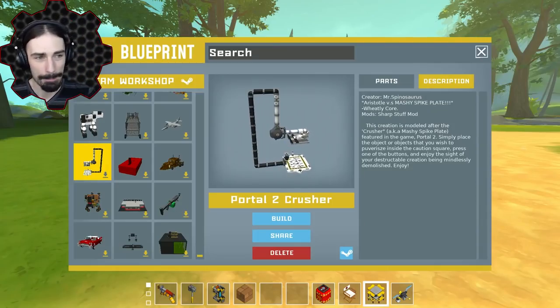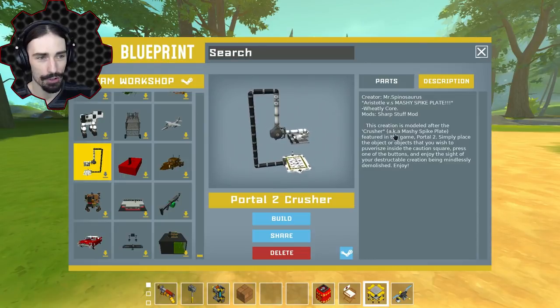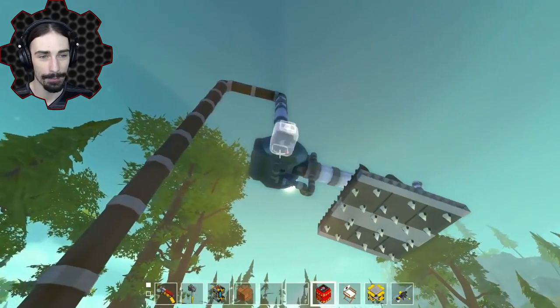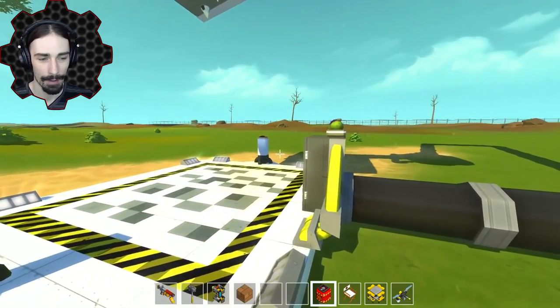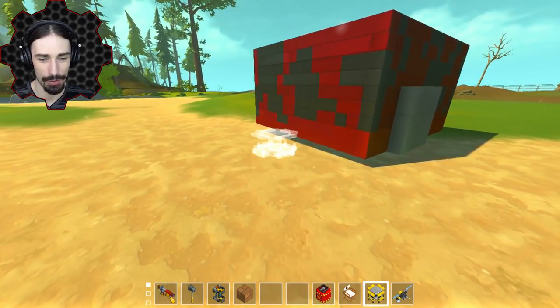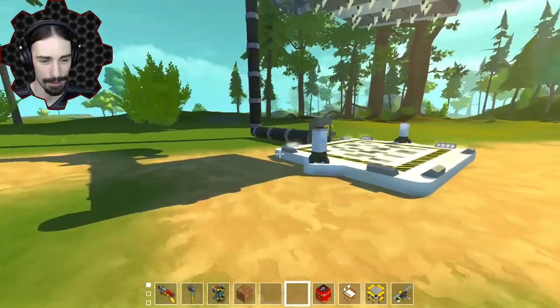Up next by Mr. Spinosaurus we have a Portal 2 crusher, based off the crusher in Portal 2. It uses the Sharp Stuff mod, so I'm wondering if we put something destructible in it, will it actually destroy it? The instructions say: simply place the objects you wish to pulverize inside the caution square, press one of the buttons, and enjoy the sight of your destructible creation being mindlessly demolished. It looks super cool — great use of the satellite pieces. Let's find something destructible — this completely destructible car should work.